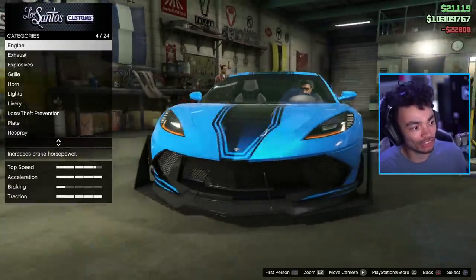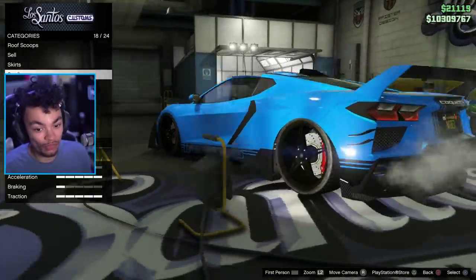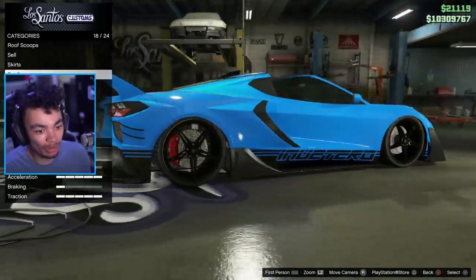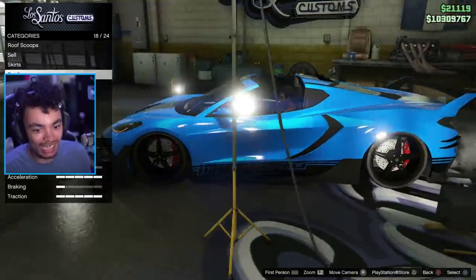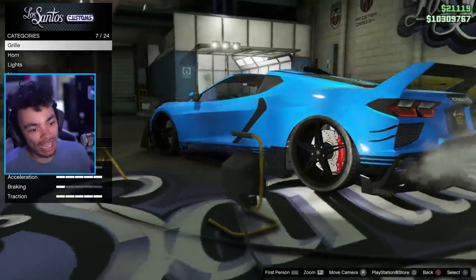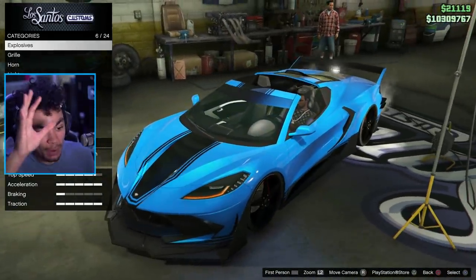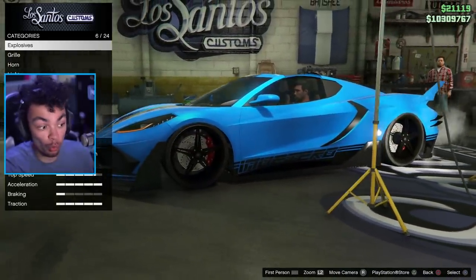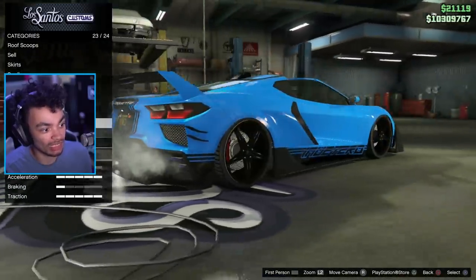That is pretty much the customization for this car. I expected there to be very little compared to what there actually has been. It would be nice if we could black out the lights and do a few other little bits around the car. I think changing the vents, changing all the black plastics to carbon would be nice. I would also like to be able to change the tires and tire text on the stock wheels — that would be nice for Rockstar to do. I'm surprised they still haven't done that yet.